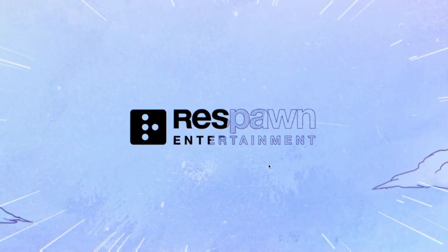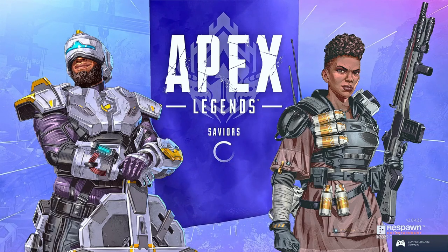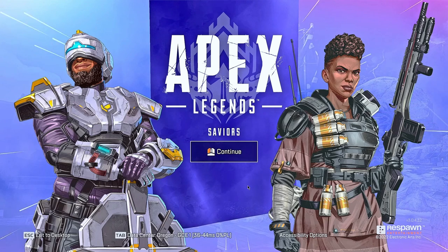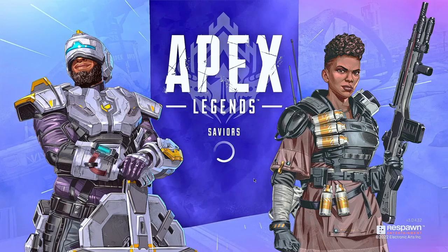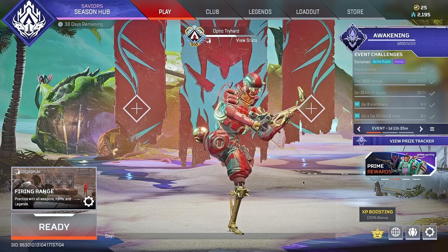I recommend you try Regular Press first — try it for a few minutes or a couple hours, get the feel of it as your activators, and then switch to Long Press. You'll instantly feel the difference from Regular Press to Long Press in how aggressive your strafes can be. There are also two in-game settings you need to have enabled for tap strafing on controller.